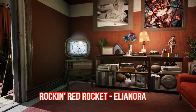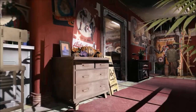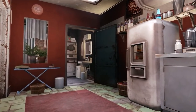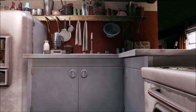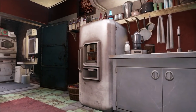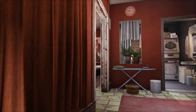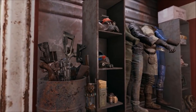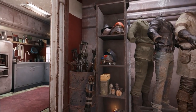My final mod of this week is Rockin' Red Rocket by Eleonora. This mod overhauls the interior and exterior of Red Rocket to the point where it is unrecognizable from the inside. The mod is so well detailed and every item is placed perfectly. It honestly turns Red Rocket from a somewhat boring settlement — which I personally never used — into an amazing player home that is perfect for every Fallout 4 player, and it earns my full endorsement.